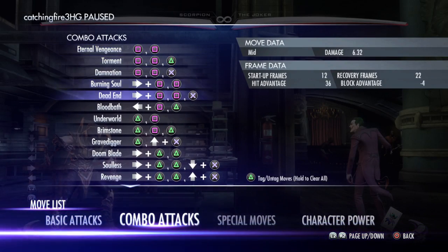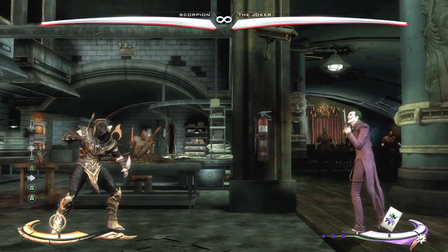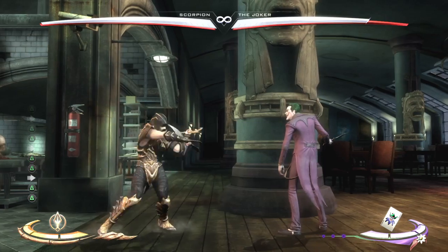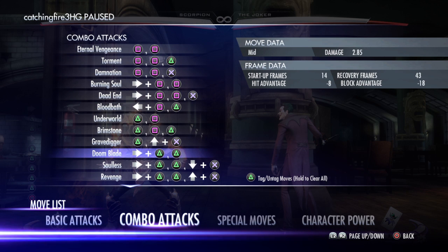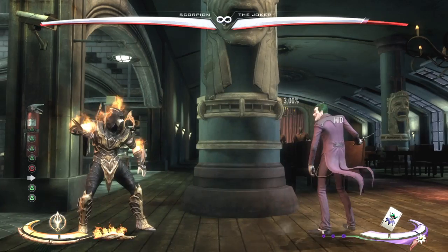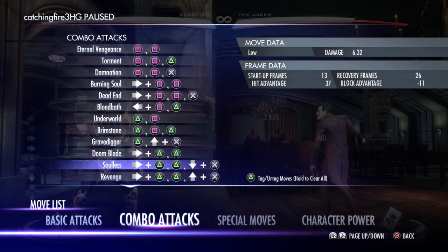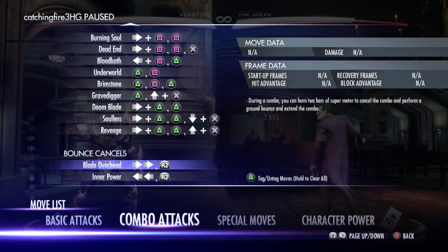The combo attacks are a lot harder to do. Let's say Doomblade — I held the button. To do combo attacks, you hold the direction, and this one right here you do the down and X. Those are bounce cancels — that's what those are.